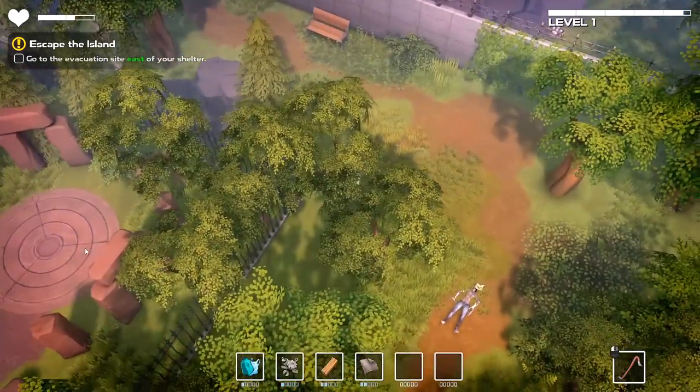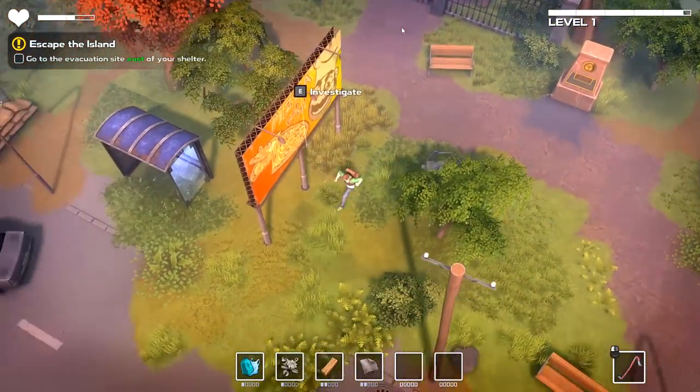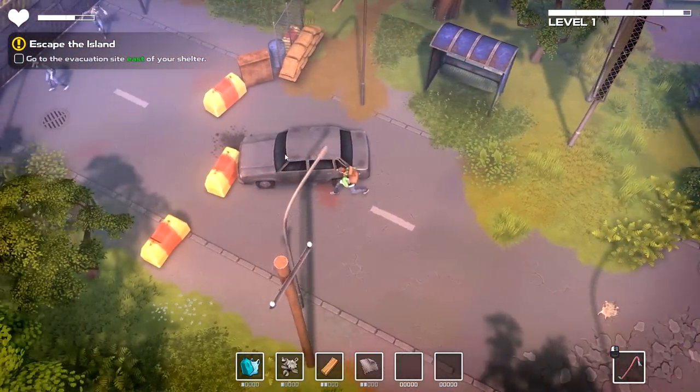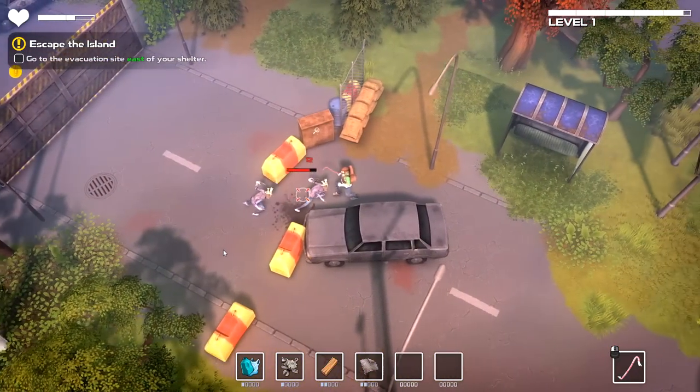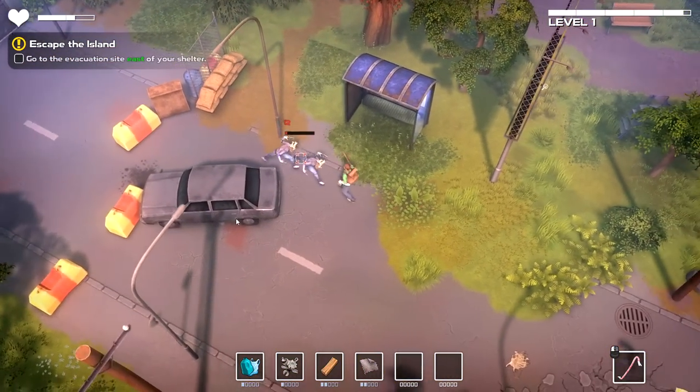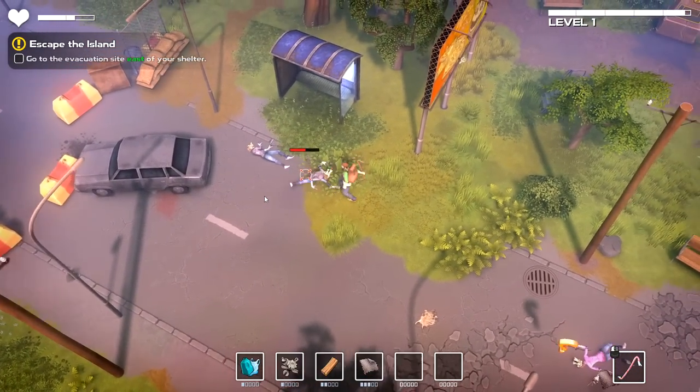Wait, there's a Stonehenge over here? Why is there a Stonehenge in the middle of a public park? Is that going to be like a teleporter that moves you around the island a little bit faster? I bet that's what it's going to do. So to the west, we don't actually have a whole lot to play around with. It looks like the road is very much barred and not available for our access.